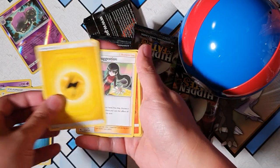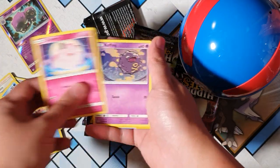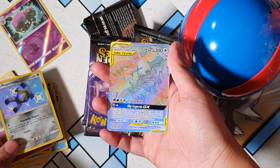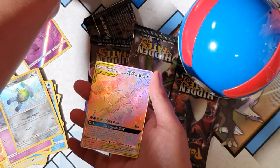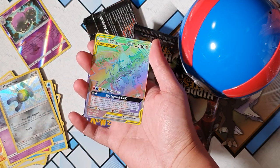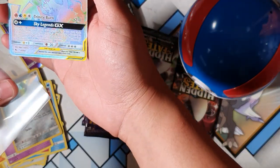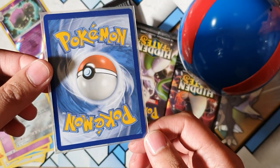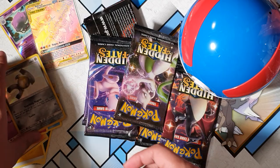Charmander, Magikarp flapping around, Clefairy - oh, a Magnemite holographic! And the Zapdos, Moltres, and Articuno Rainbow Rare - come on baby! Let's go! It's not the Charizard but I'll take it man. Oh my goodness, look at that shine! Oh my god, look at how beautiful that is - I'll zoom it up a bit. Look at that artwork man. Rainbow Rares I will take any day of the week. I'll sleeve up this Magnemite as well.